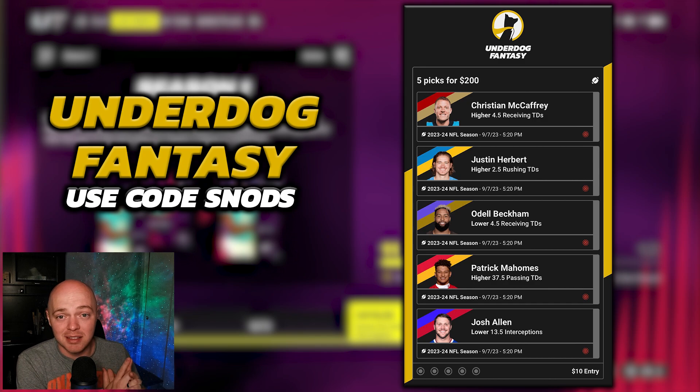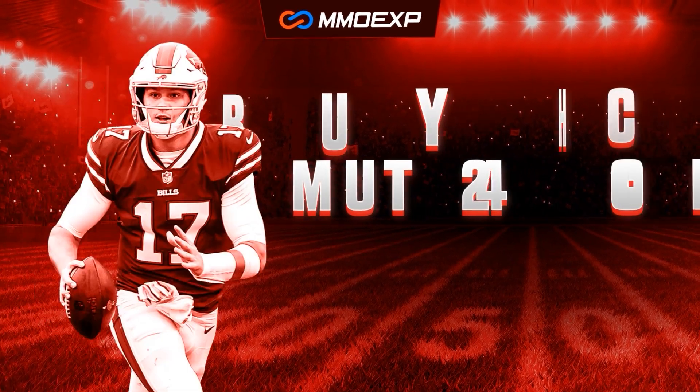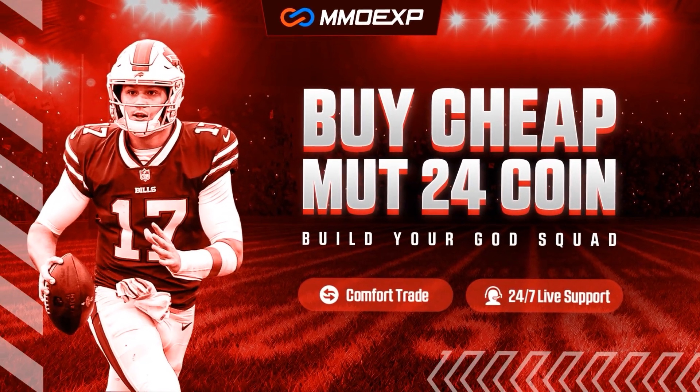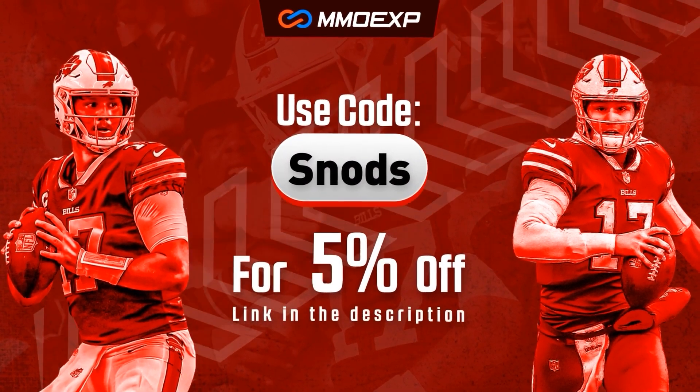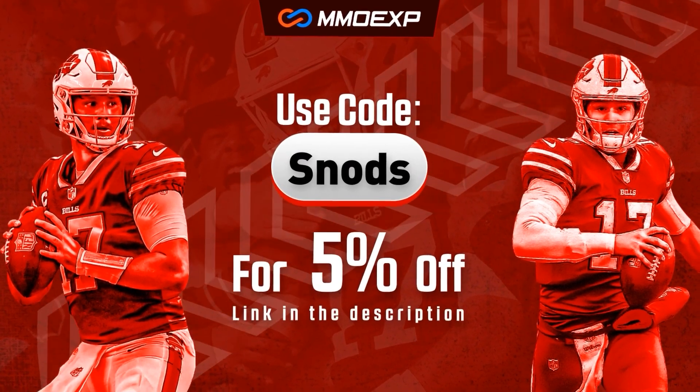Underdog Fantasy — use code SNODS to double your first deposit up to $100. I've got my season-long NFL picks here. The NFL season is coming up very shortly so we're going to be making a lot of slips every single week. Follow me on Twitter to see those. Also, check out mmoexp.com to build your coin stack — use code SNODS at checkout to save five percent off your order.